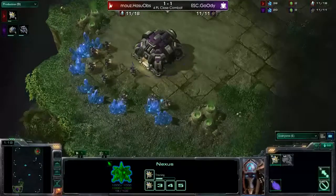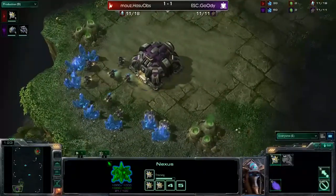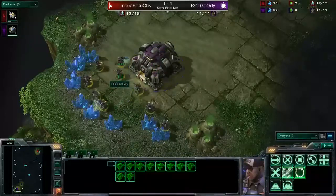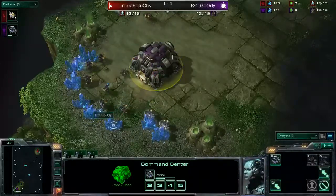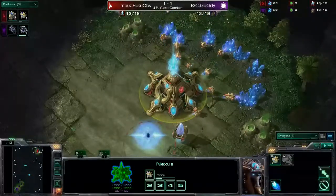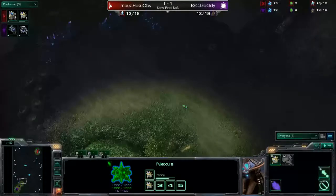I have no idea why, maybe someone can tell me this, but every time I just have to say Crossfire - no freaking idea why. It's just in my mind and it feels so good every time I say it. So, Goody in the bottom left, purple Terran, Hasu in the top right, is the red Protoss. Let me tell you a little bit more about Crossfire.